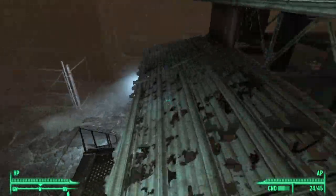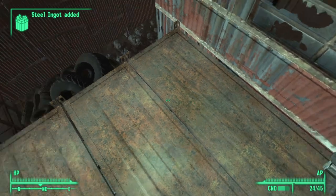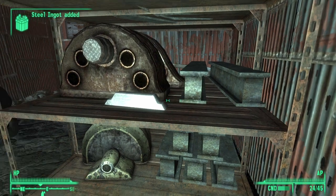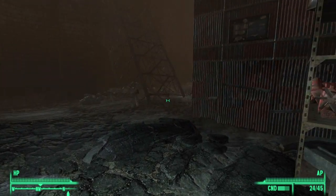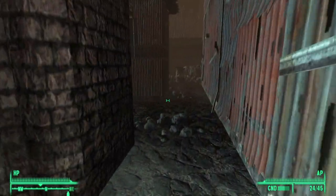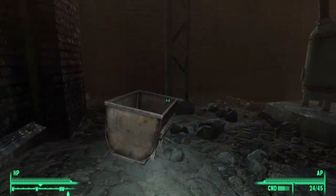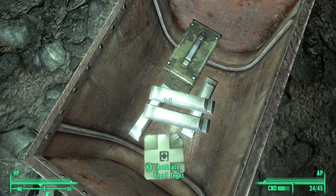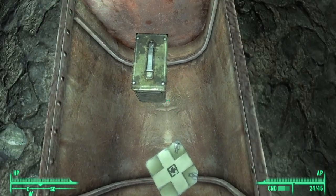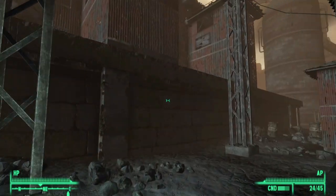From here go up the stairs and onto this rooftop, follow it through, and you'll find another two: forty-one and forty-two. Then just jump down and you'll find another two over here: forty-three and forty-four. From here we need to head northwest, so hug this wall and go all the way around, continuing to hug it. In here you'll find a few more: forty-five, forty-six, forty-seven, forty-eight.